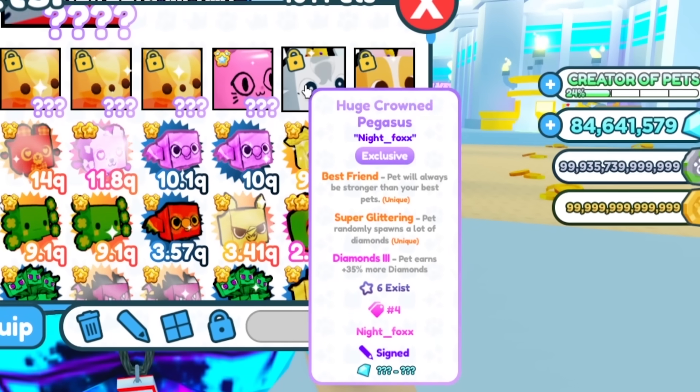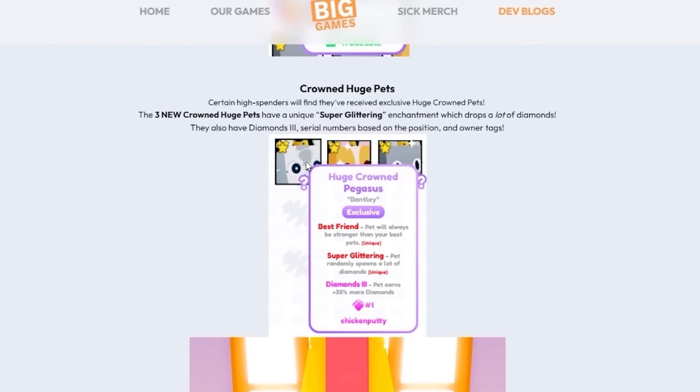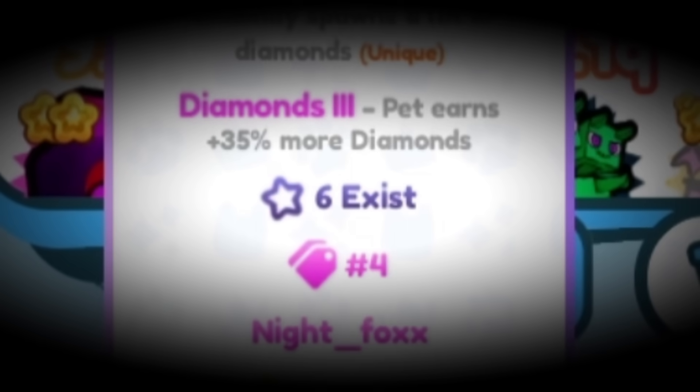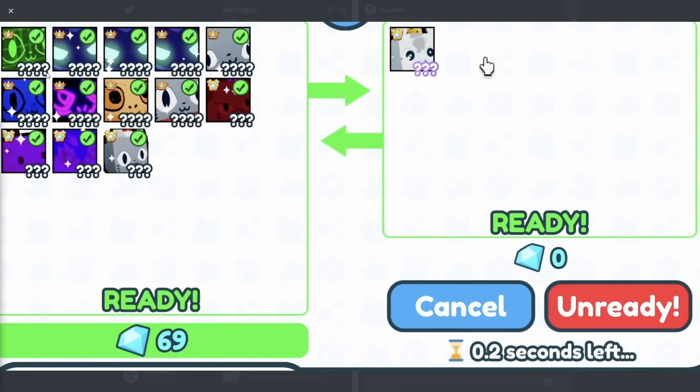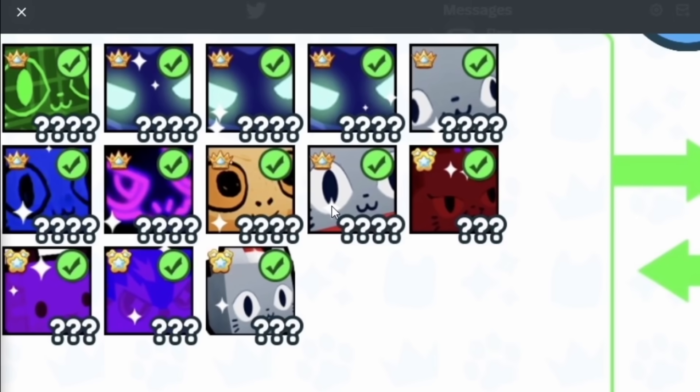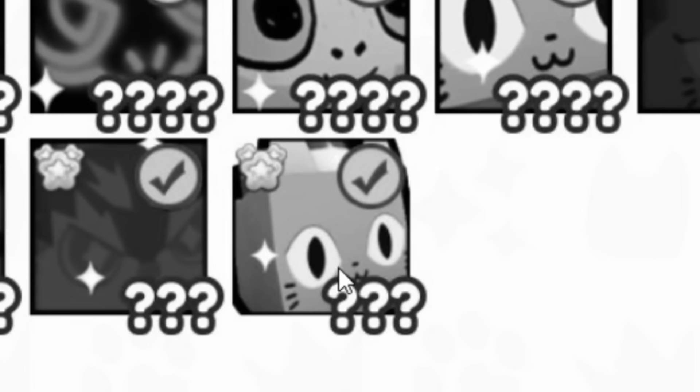The Huge Crown Pegasus was awarded to the top 10 highest Robux spenders on Pet Sim X. Of the 10, only six have been redeemed, and only one has ever been sold. This is the only known picture of the sale that happened. There are nine Titanics, three rare rainbow huge pets, and then just this random huge festive cat.